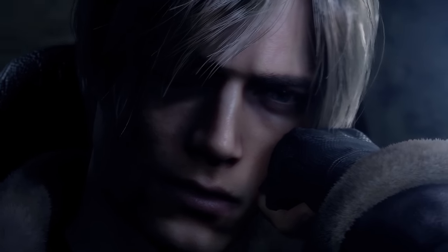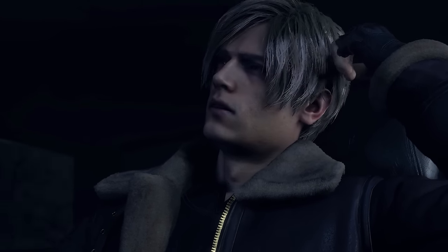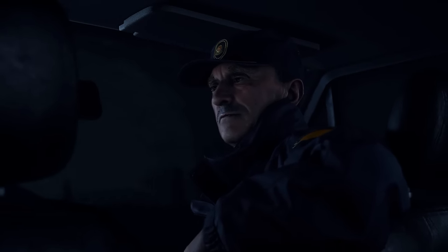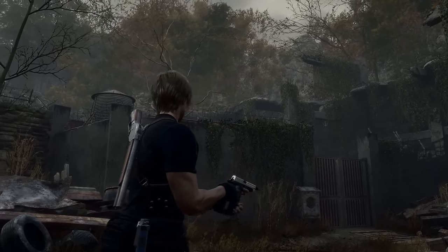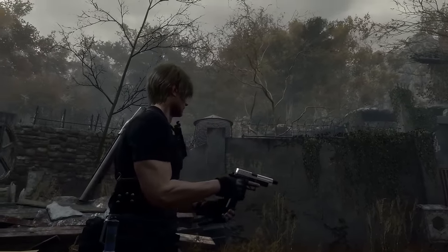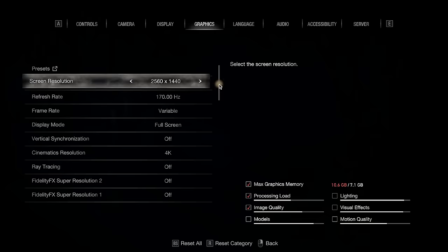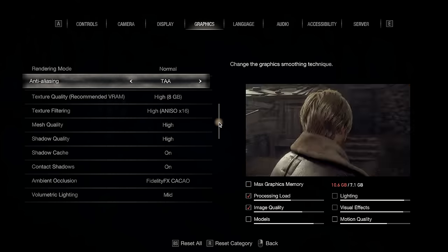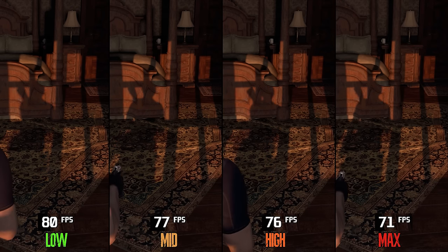Resident Evil 4 is a beloved classic that reshaped the direction of the whole series when it first released in 2005. Now 18 years later, the game has been remade using Capcom's RE engine, offering fans and newcomers alike the chance to experience Leon's mission with updated graphics, improved gameplay mechanics, and new features. The game comes with an abundance of graphic settings to adjust, and today we will see how well each graphic setting scales in terms of visuals and performance.